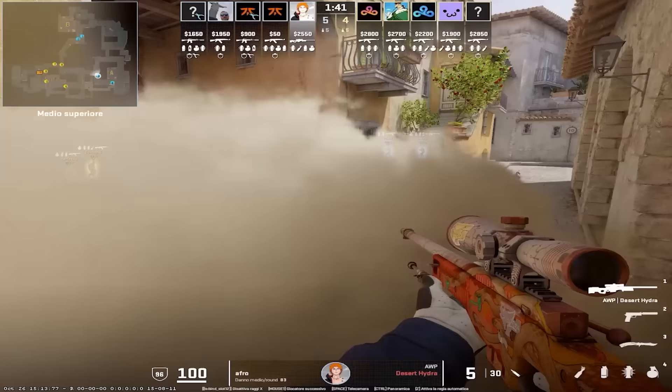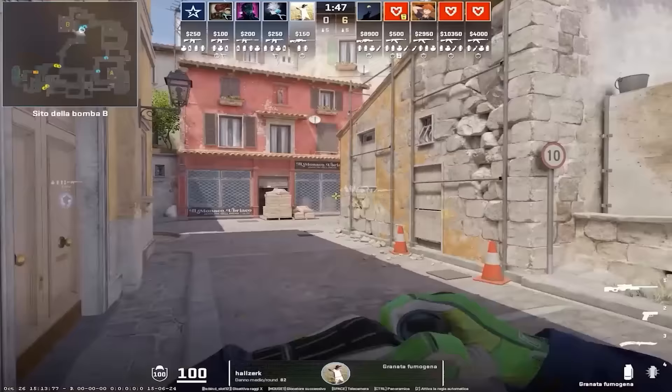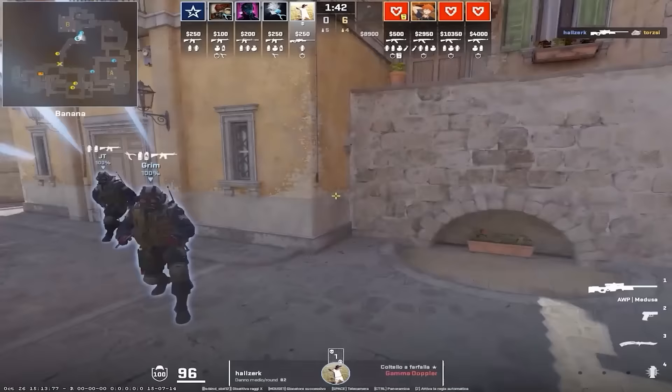Since every team is using the mid smoke for denying info, Fnatic are boosting short and like that, they are still able to pick ramp and check if Tees are close mid. If you want to smoke the moly car, Alzerk shows the fastest lineup. Like that, he can pick banana with Fallen Flesh.